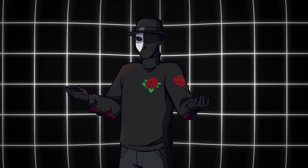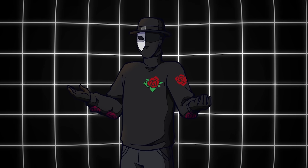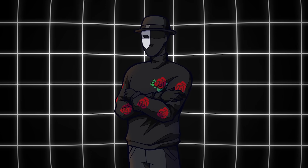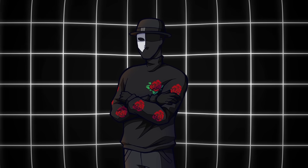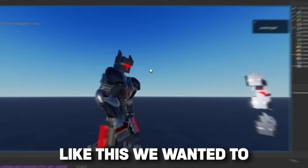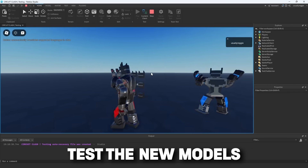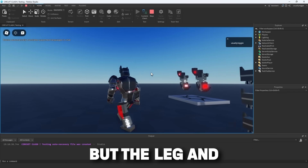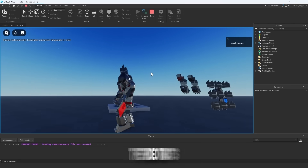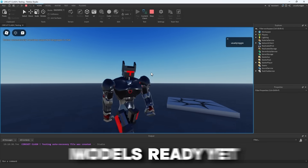The complete model was actually finished about a week before this video came out, which means during most of the development earlier this month, the new robot wasn't complete. So during development, we ended up with a monstrosity that kind of looked like a partial robot. We wanted to test the new models we had — the torso and arms — but the leg and head models weren't even complete yet. So if you see this guy during some of the video, that's just because we didn't have the models ready yet.